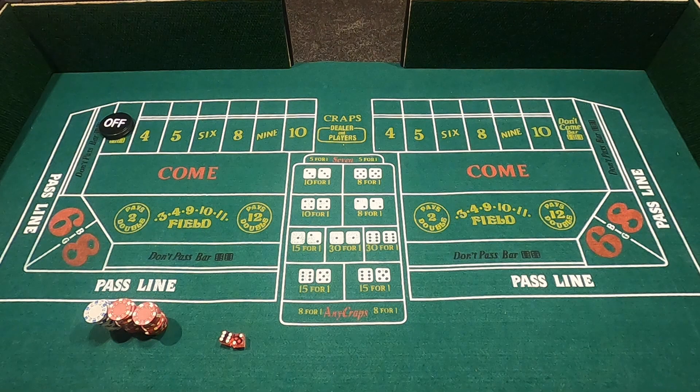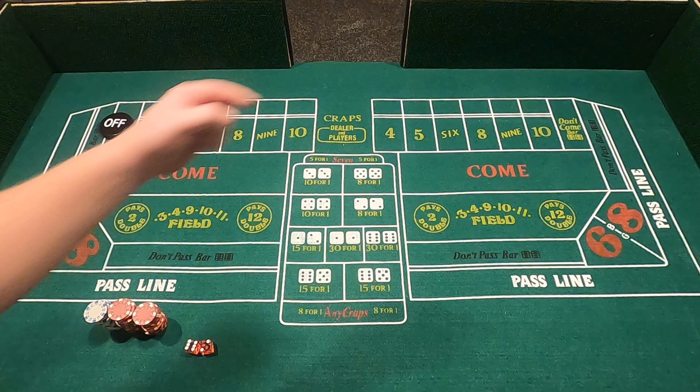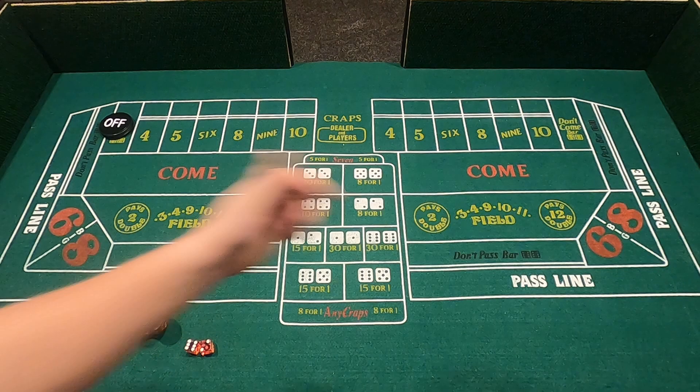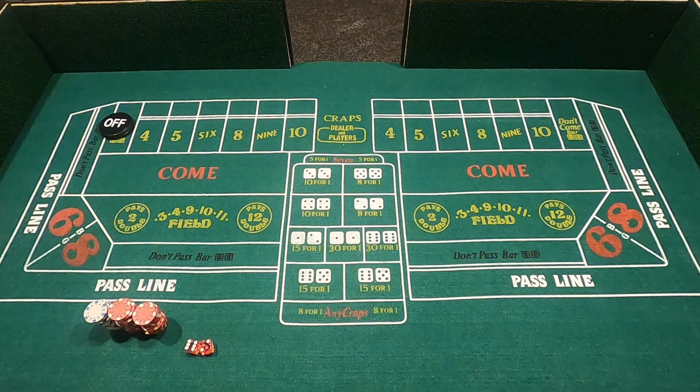Here's how simple it is: there's a stick man who controls the dice. He gets them to the shooter, I throw them down there, he gets them and gives them back to me. Then there's going to be a person standing in my spot and someone right there — those are the dealers placing your bets and hopefully paying you. And sometimes right where that camera is, there will be a pit boss who oversees the entire operation, makes sure the rules are being followed, and handles disputes and things like that.